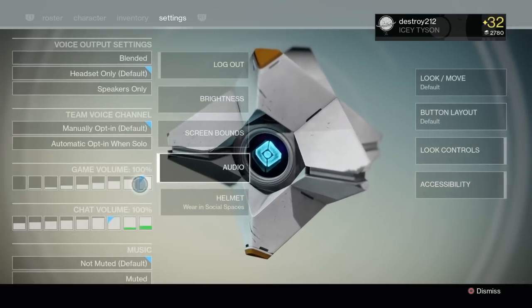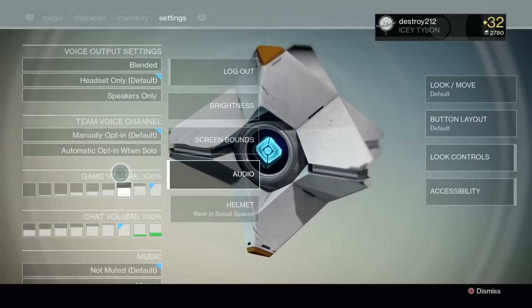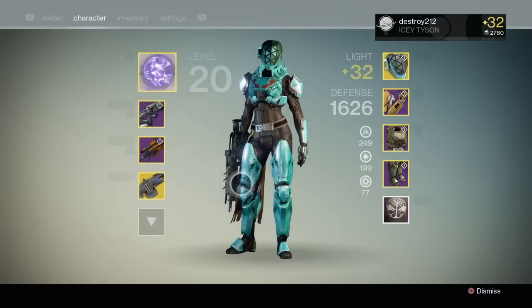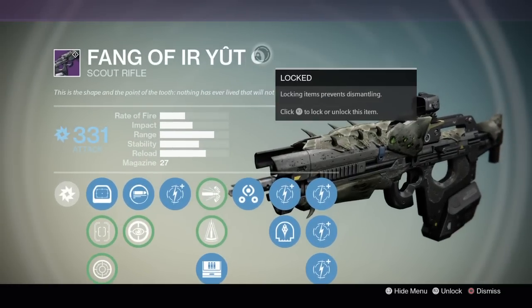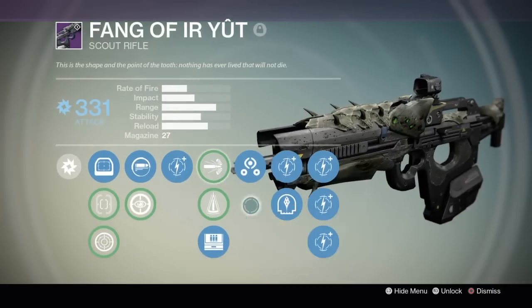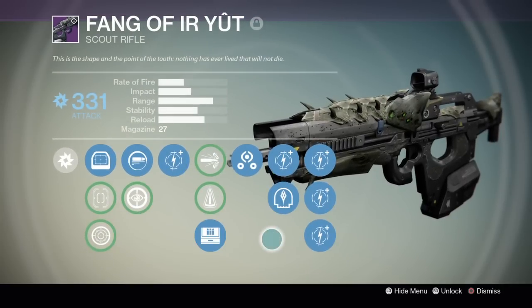They also added audio settings. You can now adjust the game volume and the chat volume at your will. That's pretty cool, glad they added that. There's another really cool feature they added, and that's locking your weapons. As you can see here, it's locked. This prevents the item from being dismantled. You can do this with all your armor and weapons, and it is pretty freaking sweet.